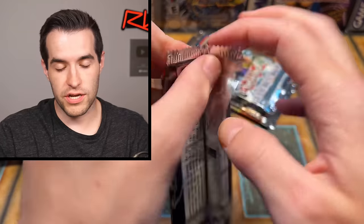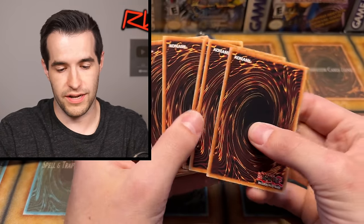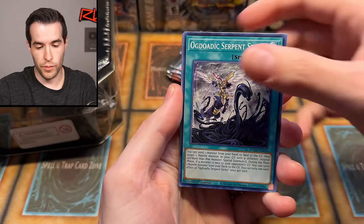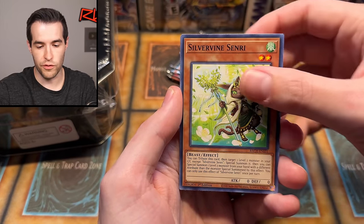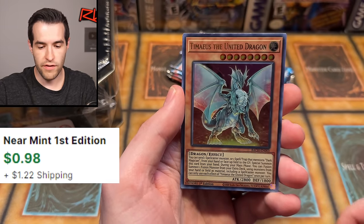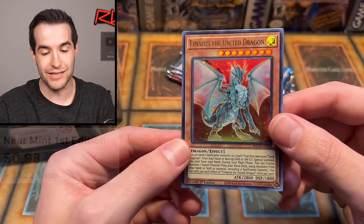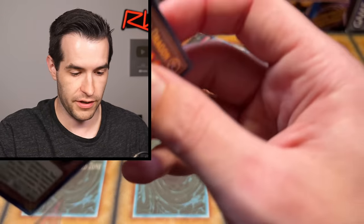One more Battles of Chaos, first edition. Let's see what I can get — we are in newer school stuff, 2021. We have Org, Ogdoedic Festival, Rock Scales, Doll Happiness, Silver Vine, Sinri, Sword Soul Strike, Tamias the United Dragon, and a Maple Maiden. That's a dope ultra rare. Tamias is really awesome — originally from Battles of Chaos, the set we were opening. Very cool.